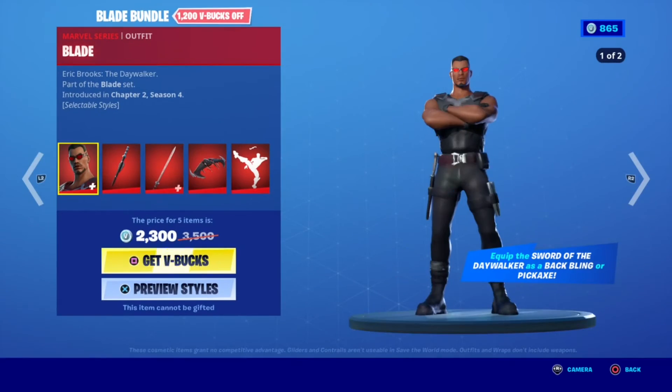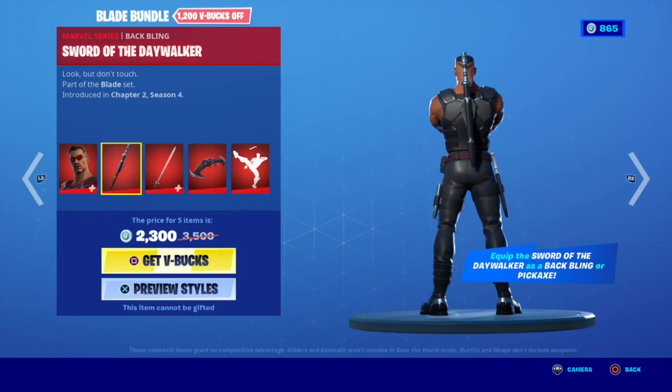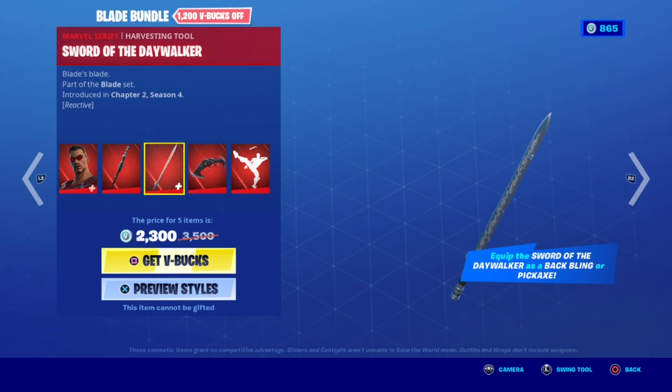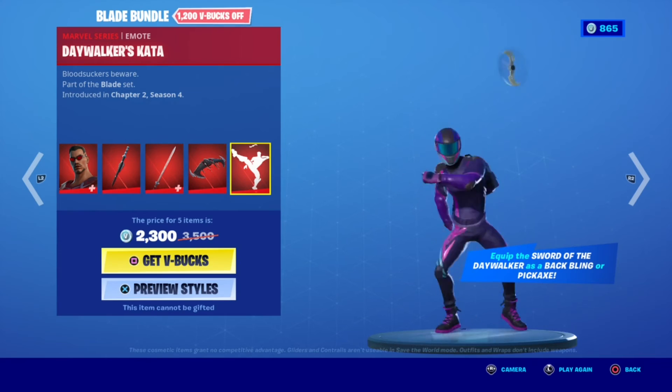Then we have the Blade Bundle with Blade — with jacket and air styles — Sword of the Daywalker back bling, Sword of the Daywalker pickaxe, Flyer glider, and the Daywalker Cutter.